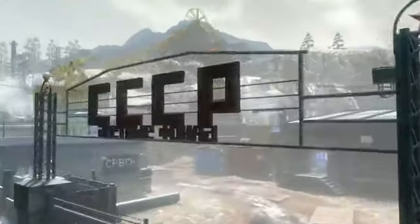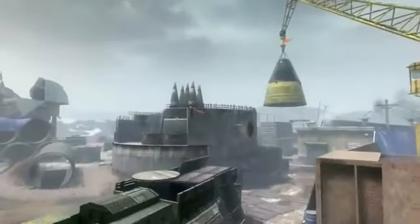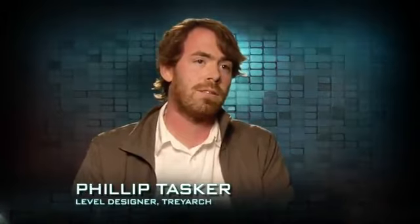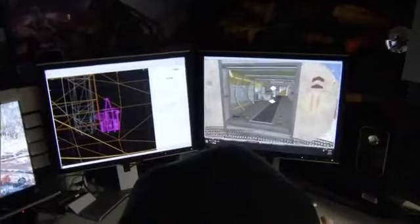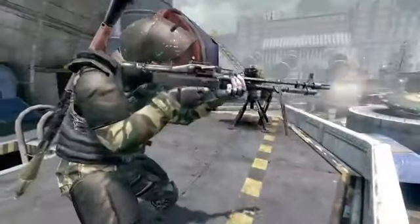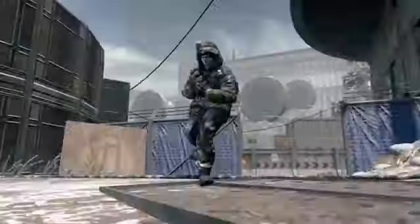Silo is based on a Russian underground nuclear missile silo construction site. It's probably one of the largest maps in the entire game. Silo favors players who take their time because there are a lot of flank routes and interconnecting paths. Players who are smart, use decoys, and pay attention to the mini-map are going to be more successful. You can't stick around in one place too long because you'll get shot from multiple angles — you need to learn how the paths flow and stay on the move.